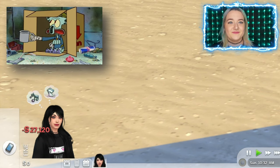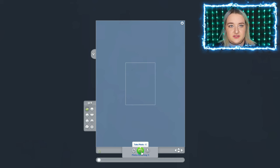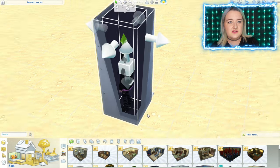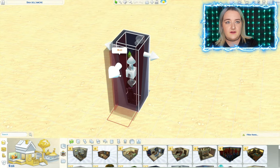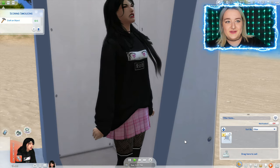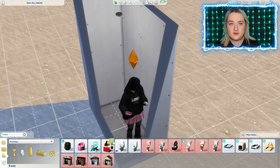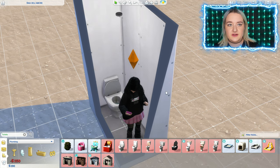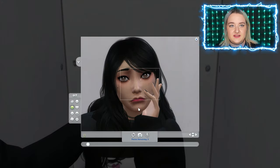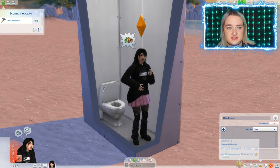So the first thing I'm gonna do is take photos of nothing and sell it. We already have 100 simoleons — let's see if it's enough. Nope, not enough. I just put a light in there and she needs to pee. I'm gonna have to save for a toilet, take some more photos so she can have a nice poo. Enjoy that toilet, you deserve it!